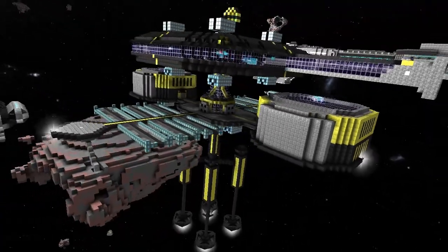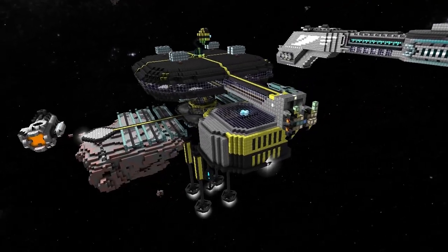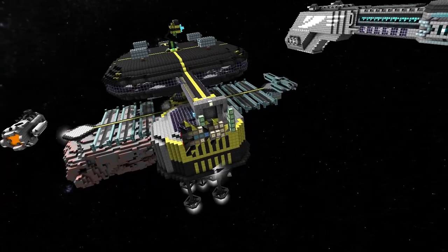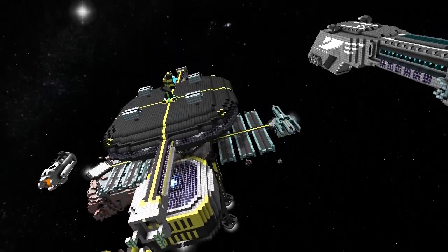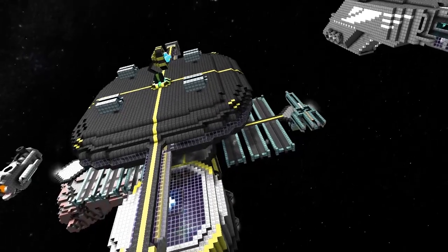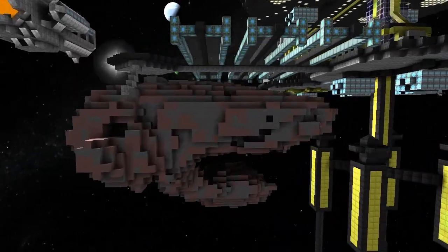Yeah, so Tom Fury, Beza 13, and I — we came to sector 444 because that was our second last one. I just said to Tom, put a station down wherever you want, and he built it right next to the asteroid. I kind of tried to get it in. And if you look under the landing bay there, there are ports that go into the asteroid.